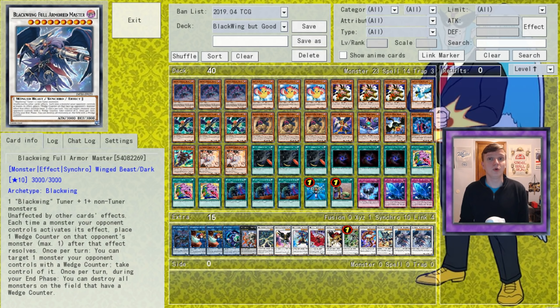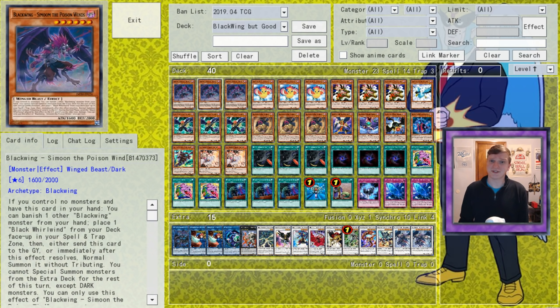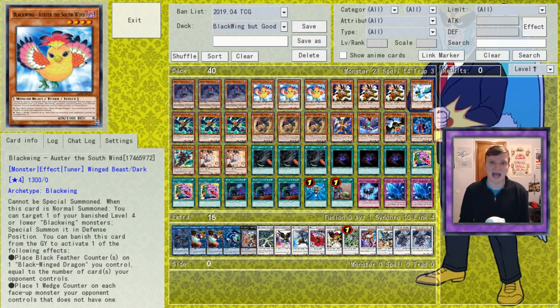So, the card-by-card. We're on 3 C Moon, the Poison Wind, who is just completely busted. By banishing a Blackwing, he sets a Black Whirlwind, then Normal Summons himself, immediately triggering it without wasting your precious Normal. After that is 3 Ouster, who's the best search target for said Whirlwind in the world. She specials a monster from your banished zone when Normal Summoned, effectively guaranteeing any hand with C Moon gets you all the way to the full combo.